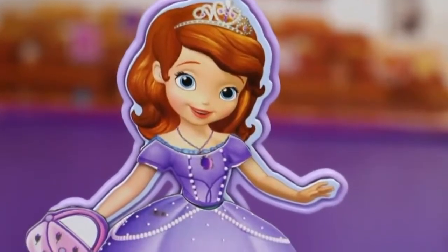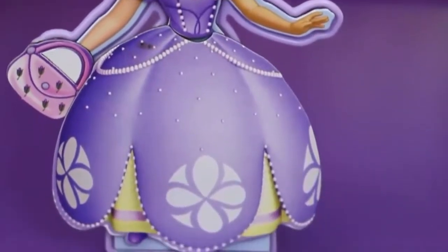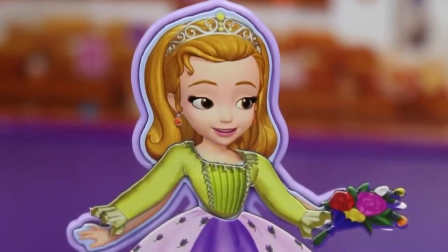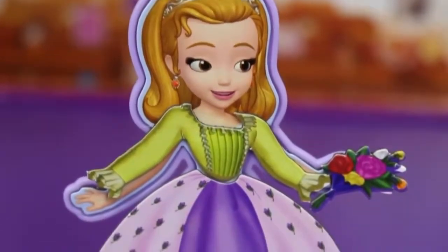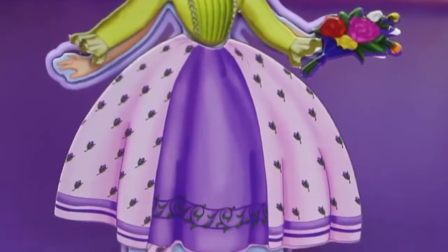This is outfit number three for Sophia the First — she's got a beautiful purple dress again with a pink purse to go with it! And here we have outfit number four for Princess Amber, with an interesting-looking green top with a nice purple bottom and flowers!